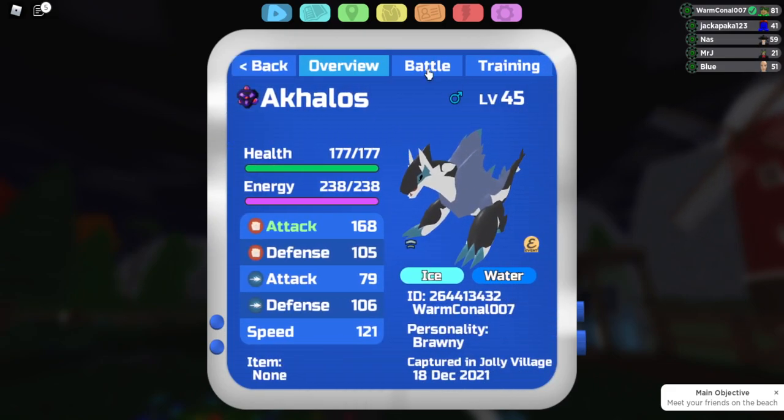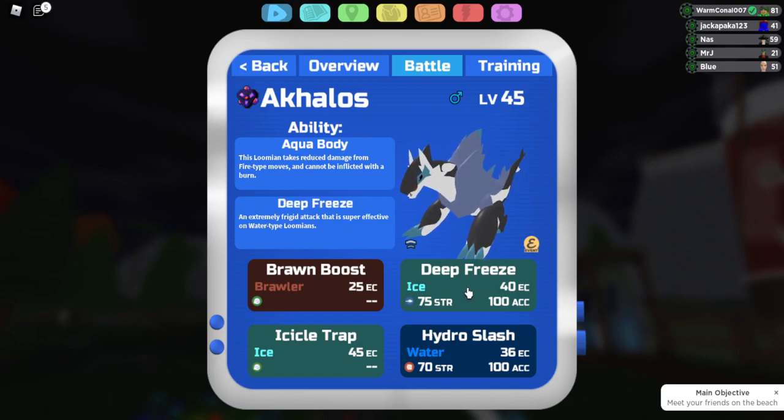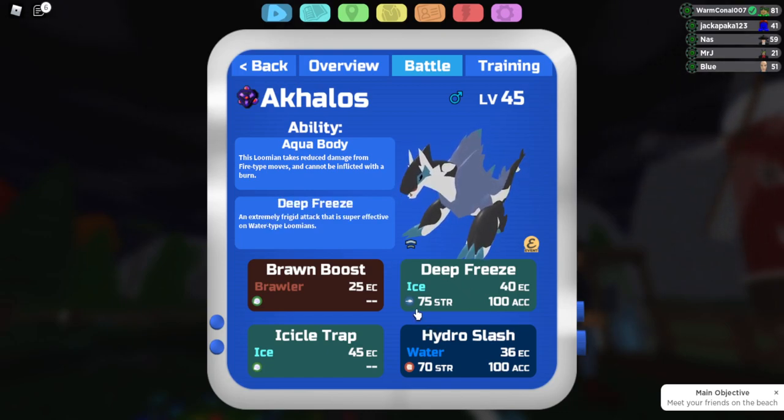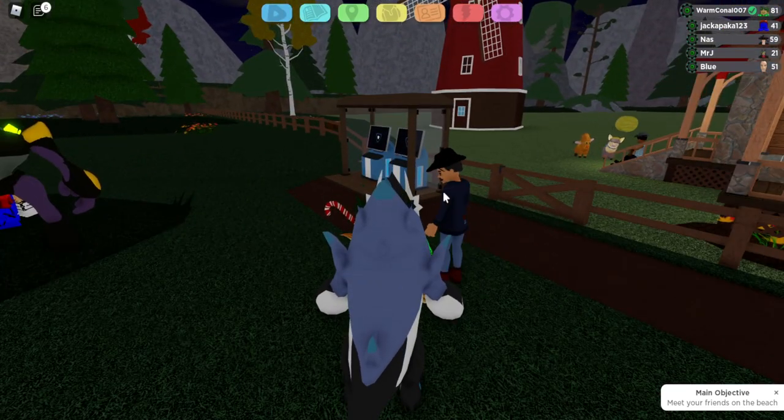Deep Freeze is brought to you by Akalos as a level-up move. Basically, deep freeze allows you to hit super effective on water types and it is a range move. I'm going to show you how to get it to the other Lumions.